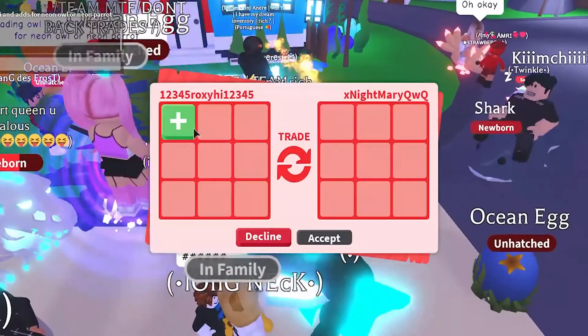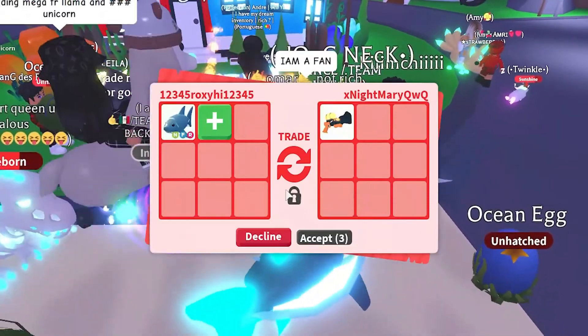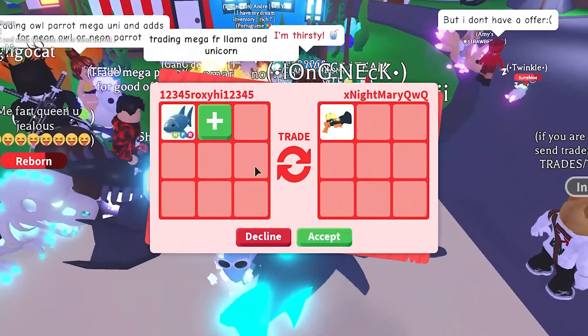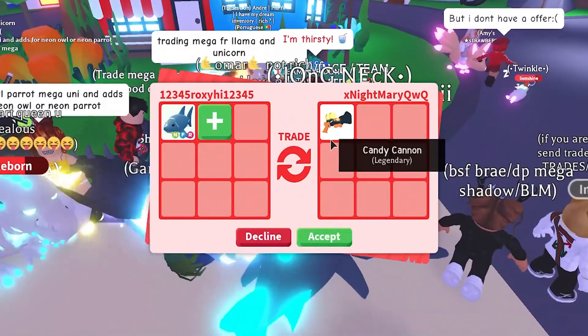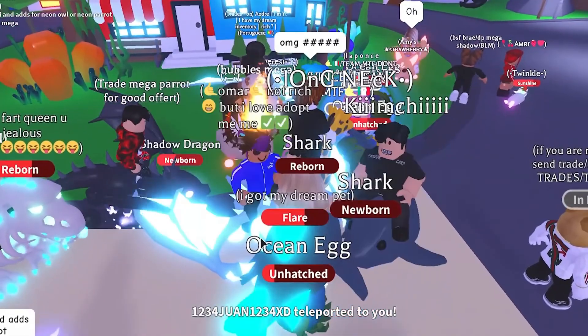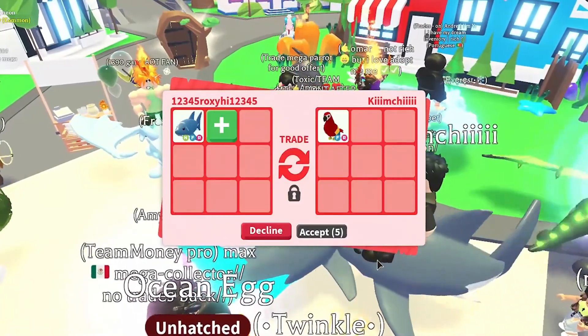In Adopt Me, trading is a way to send items to another player. Previously, players could trade up to four items to another player via the trading system. The 2020 Trading Update, which went live on November 5, 2020, increased the number of items players can trade, but it also added a test to unlock the trade license, which is required for trading ultra-rare or legendary items.